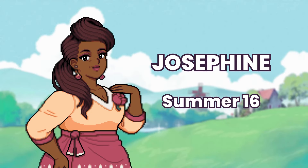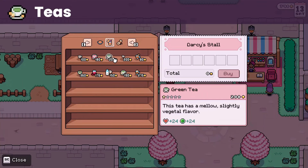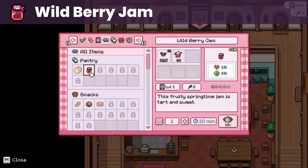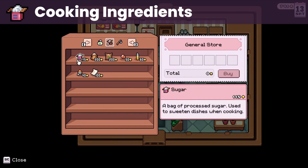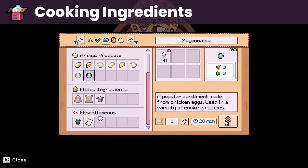Then we have Josephine, whose birthday is on summer 16. She loves tea — green tea, jasmine tea, roasted rice tea, rose tea, and tea with lemon. The drinks and recipes can be bought at the Saturday market and her inn. Her liked gifts are wild berry jam, which you can make using wild berries and sugar, and cooking ingredients like flour, sugar, rice, oil, and soy sauce that can be bought at the general store.